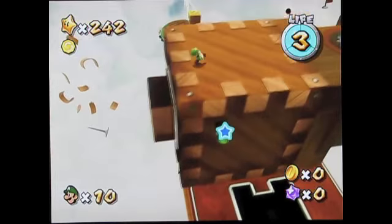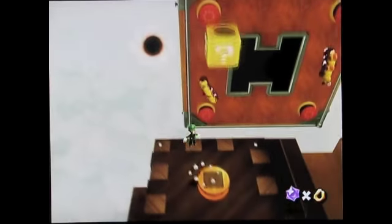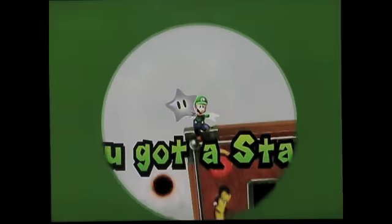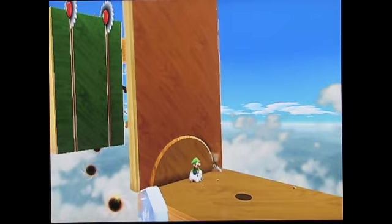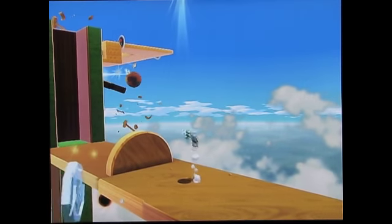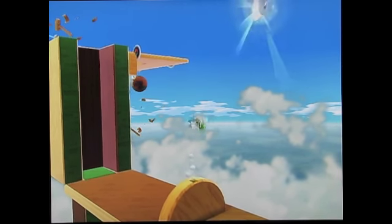Green star one — you can already see it from here. Come over to the question mark block, get to the edge of that trampoline, and ground-pound springboard your way on top of it. Then backwards-somersault your way up into the green star. Green star two is really difficult, especially for Mario. Before the plank turns away from the wall, you have to wall-jump — but if you're Luigi, who can jump a little higher, you can just backwards-somersault and spin into it.